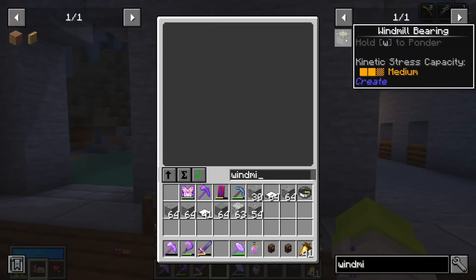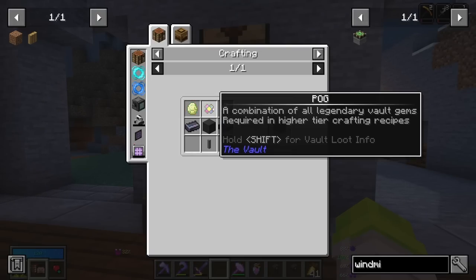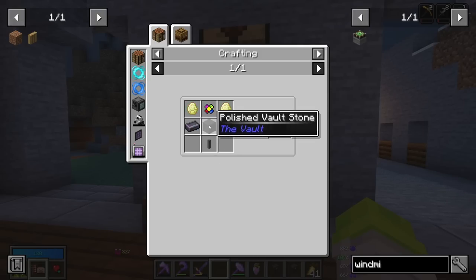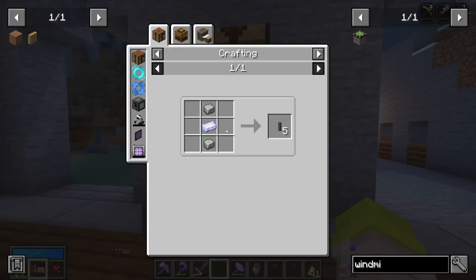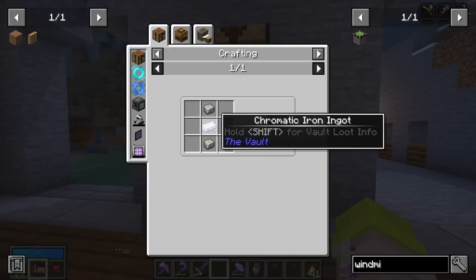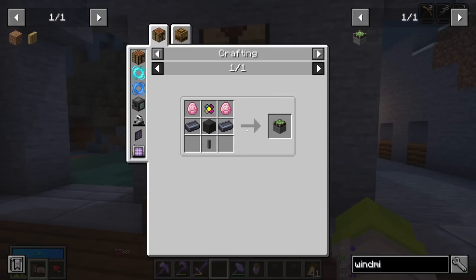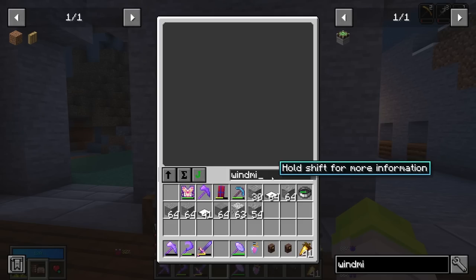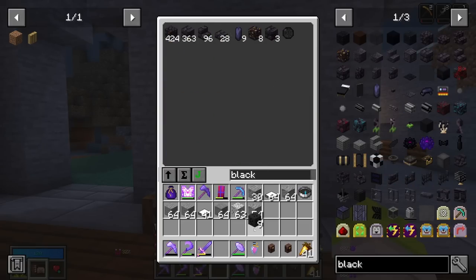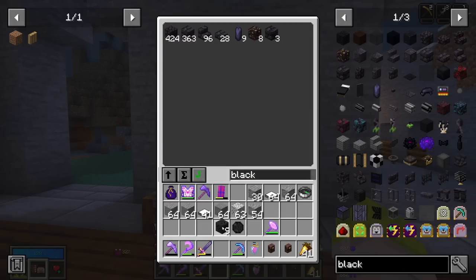Speaking of Create, let's just go ahead and get into it. My goal for today is to get a windmill set up, and this is not going to be cheap. We're going to need a pog, some black chromatic steel ingots, vault stone, vault diamonds, and a shaft. For the shaft, we need andesite alloy and some chromatic iron. The black chromatic steel ingots are going to take some black opals — and I only have 9 ore and 1 black opal, so we're going to have to fortune and hope we get lucky.